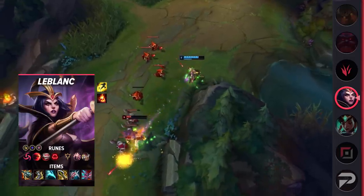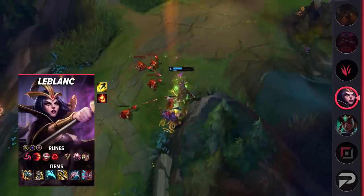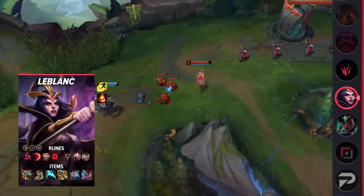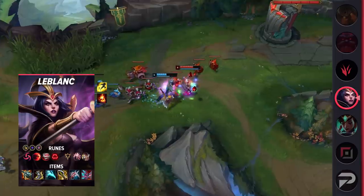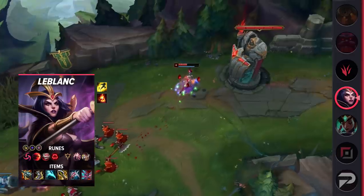You can also use them to get free poke in the late game — dash in, tag an enemy with a Spellblade crit, dash back. It's pretty oppressive, and while your damage output will without a doubt be lower than a traditional marksman, LeBlanc's safety is unmatched. In lane, LeBlanc is oppressive. Most top laners can't catch her. She dashes away, and when you back off, she can potentially teleport back to her original spot and tag you with another basic attack.